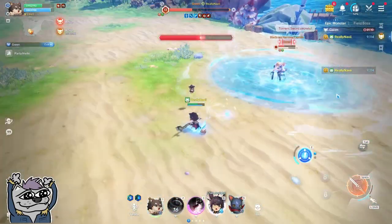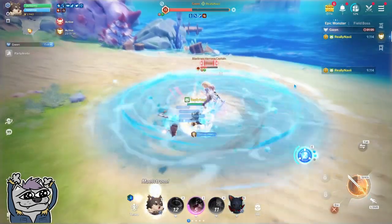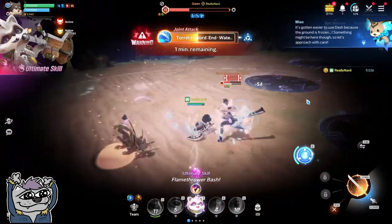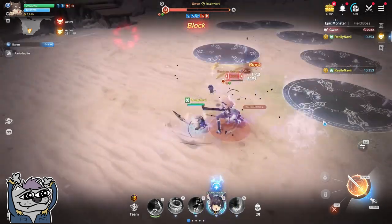There are some parry mechanics too — it's where you dodge on red and you'll get a buff, or an enhanced cooldown, depending on your Patron, which is your little pet mini companion. It can have a different effect.